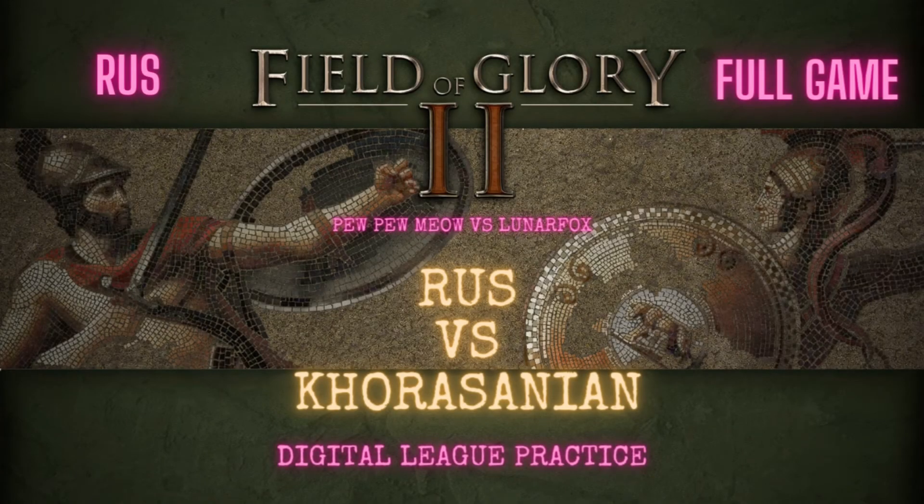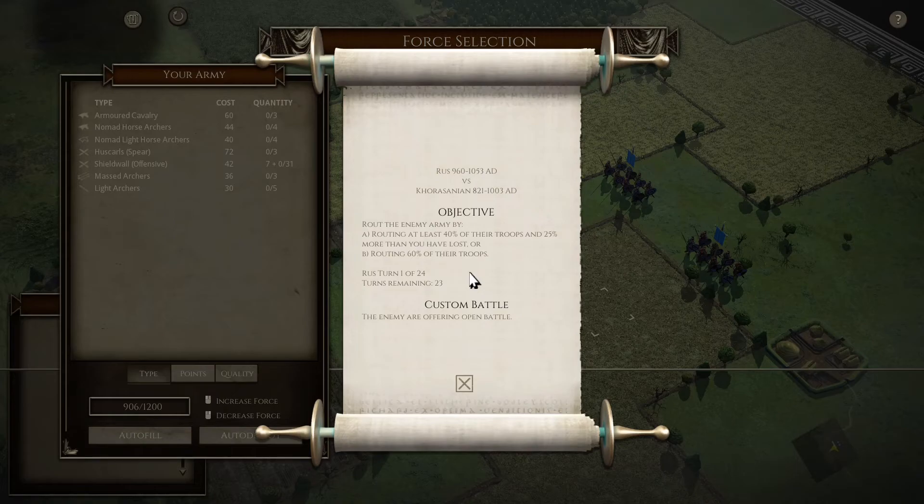Welcome back to my channel. I'm PewPewMeow and this is a Field of Glory 2 practice game for Digital League. This is a practice game for the early medieval period - we are playing Rus 960-1053 AD versus Khorasanians 821-1003 AD. The Rus is my pick for the Digital League and the Khorasanians are the pick for Lunar Fox. We are in different brackets but we're just trying to get a feel for armies and see how they perform against different opponents.